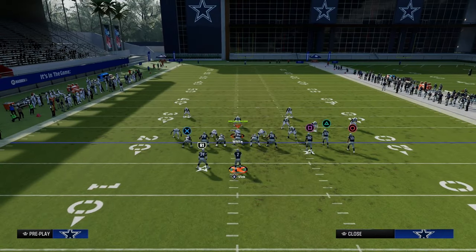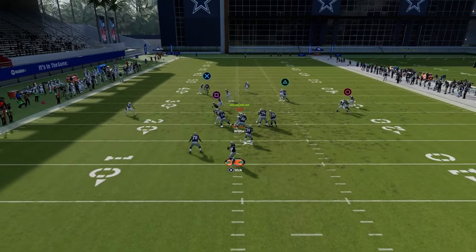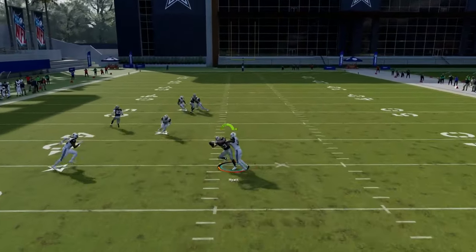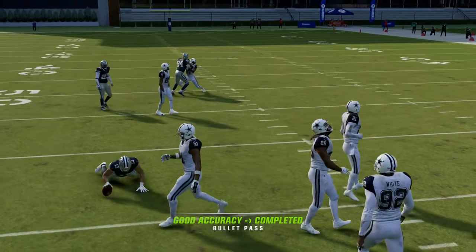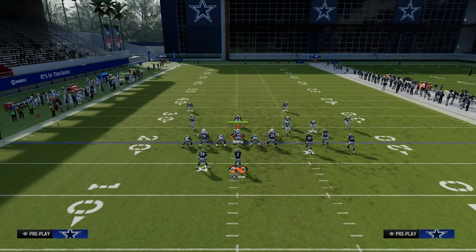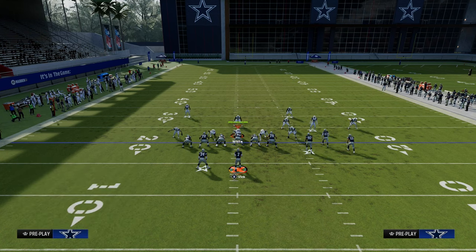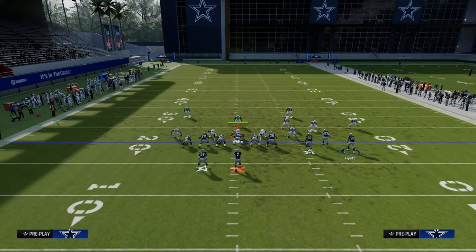The bumping in Madden 24 is the death of me — I just cannot stand the way receivers bump into each other. But if he actually runs his route right, you'll see he'll get open right in the middle and be a great check-down because he'll space the field really well. If you think about it, they've got to commit to the crosser by that point.